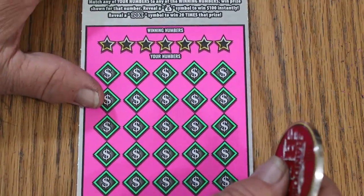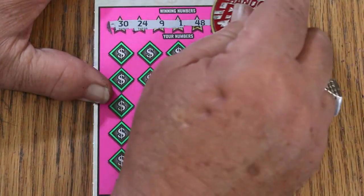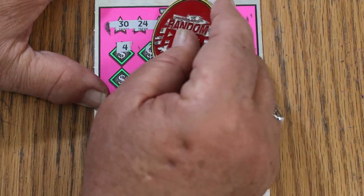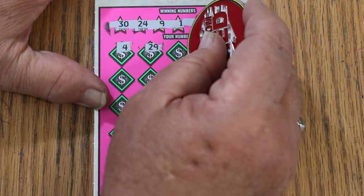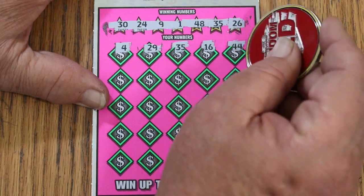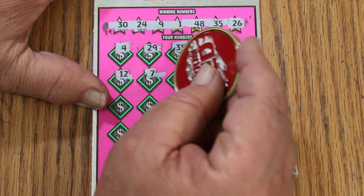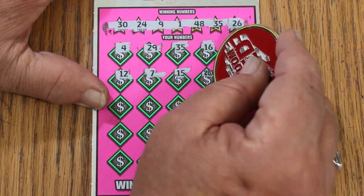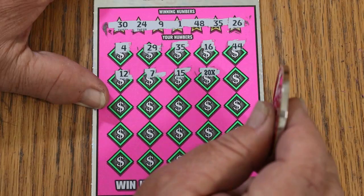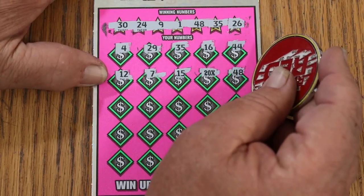The overall odds light is now fully lit. Here we go again. Numbers: 10, 30, 20, 24, 9, 1, 48, 35, and 26. Scratching: 4, 29, 35 — and we have a match! Lights off. 16, 44, Club, 12, CJ's 7, my number 15 — 20X with a number match, that's nice! The font is a little smaller and has changed slightly, but it's nice seeing that in addition to the 35. That bodes well. 48, and another match.